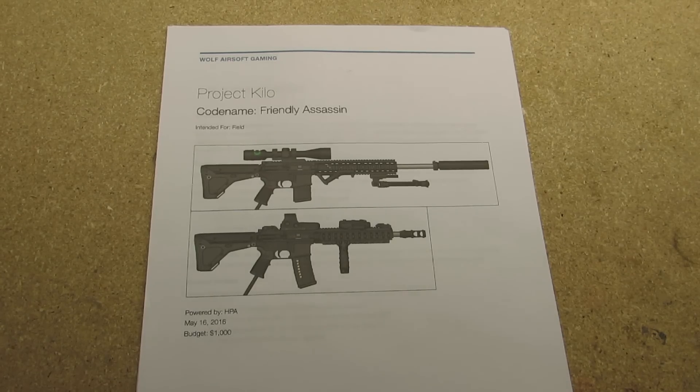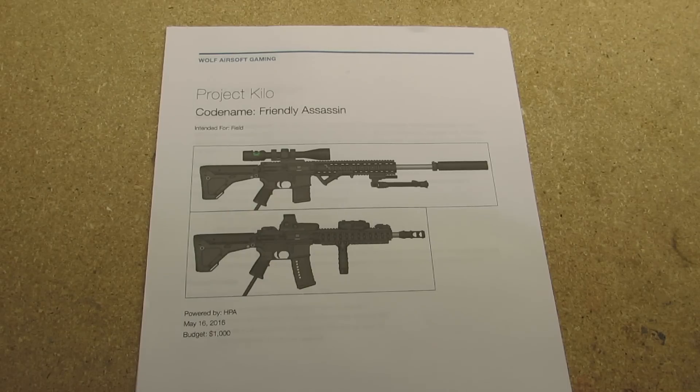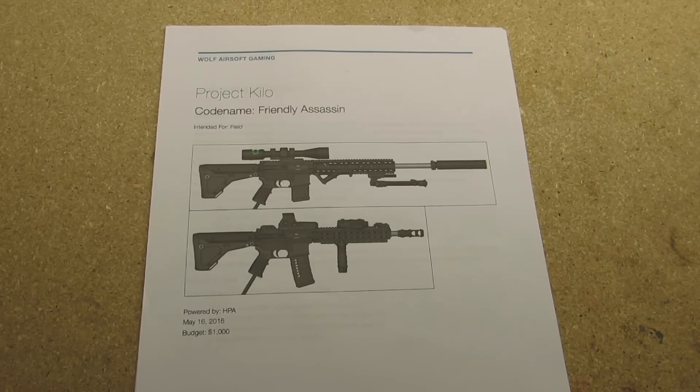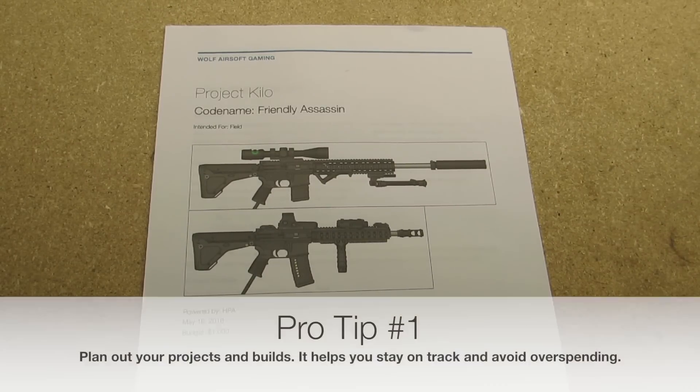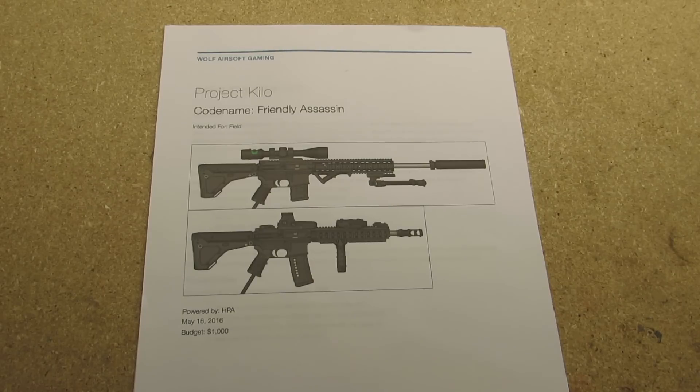So to start off, hopefully because this is displaying on a worse screen, in 1080 you guys should be able to make out what's actually written on the paper, but I'll be narrating it. This is the first thing I do for any of my proposed projects. I always come up with a game plan. This includes the budget, estimated cost, goals. A goal without a plan is called a dream, so when you have a dream, you make a plan, and then it's a goal.